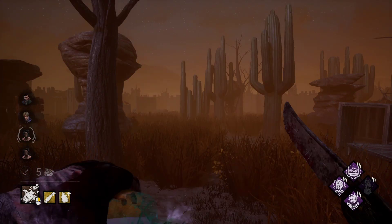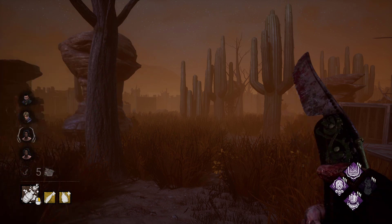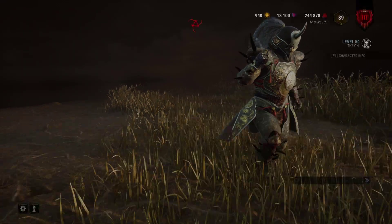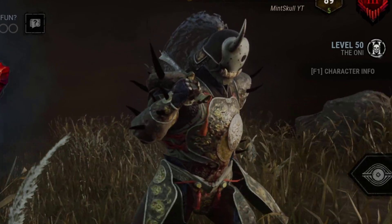The Clown lacks the flipping animation for his shave blade, despite having one for the rest of his default cosmetics. Finishing a match with the Firemoon Oni skin will show weird black spikes that are part of his blood fury in the endgame lobby.